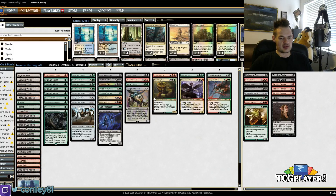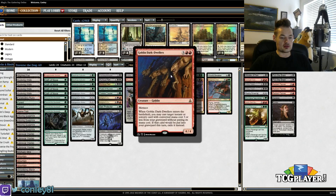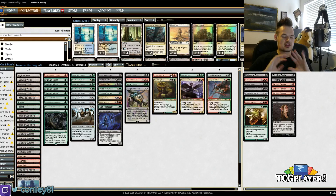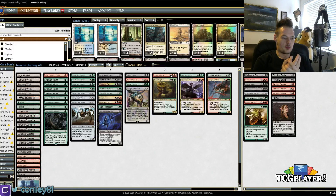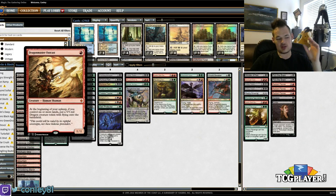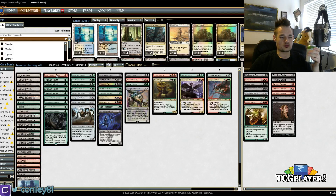There were a couple two-ofs for a while — like two Kalitas, and even three Goblin Dark-Dwellers at one point — but I decided to cut everything down to bare minimum, highest toolbox possible, where we have so many cool things we can grab at all different times and really adapt to the game at any point. Dragon Master Outcast is the cheapest win condition you can grab. So if you're tight on mana and you have a Traverse with an extra mana floating, this guy is awesome. He's basically a straight-up win condition that's good against counterspell decks.